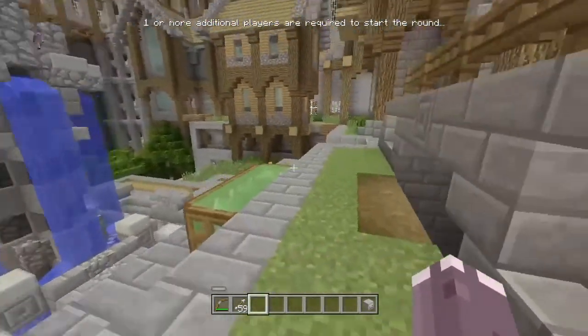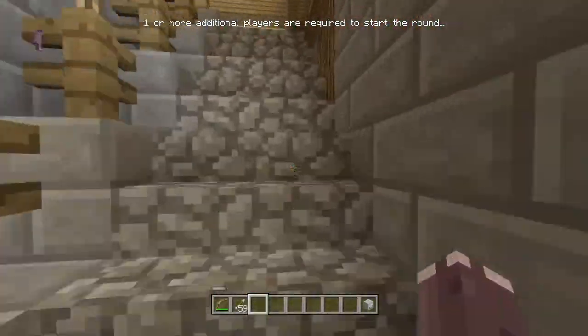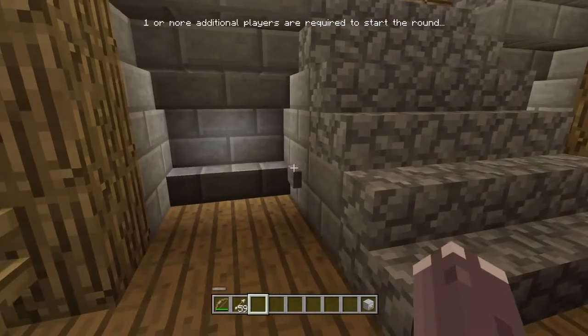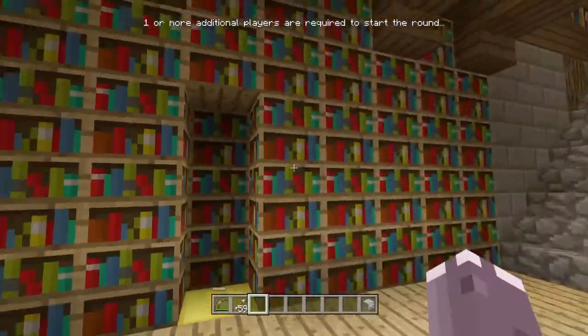Right, now to do the zombie head. To start off with, you need to go in the building again — the same building we just went in to get the skeleton head. And as you can see, all of those bookshelves were flush against the wall. Go over to this button on the first floor.